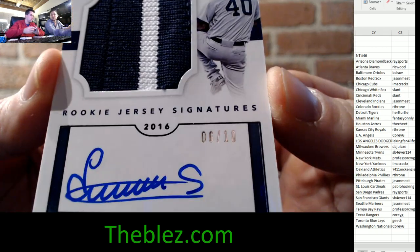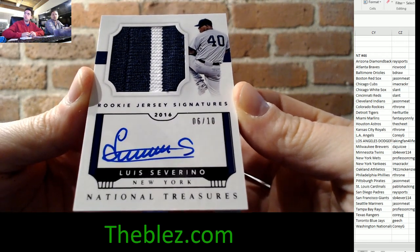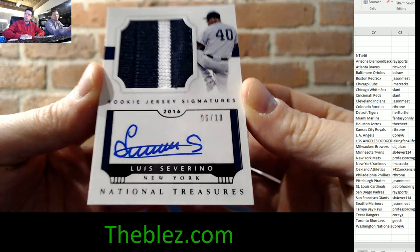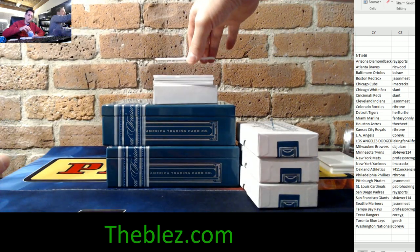Six of 10 — a low-numbered rookie jersey signature of Luis Severino for the New York Yankees. Alma Cracker is still hitless with that card.